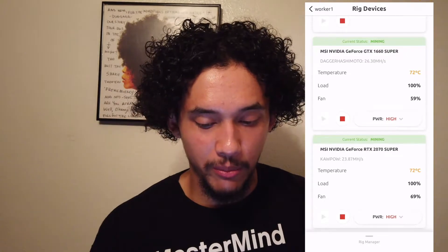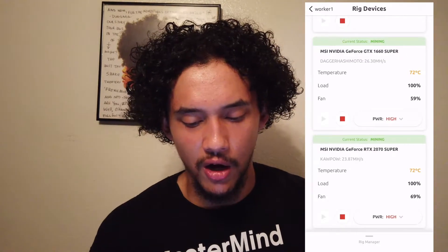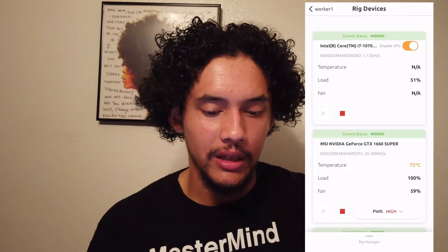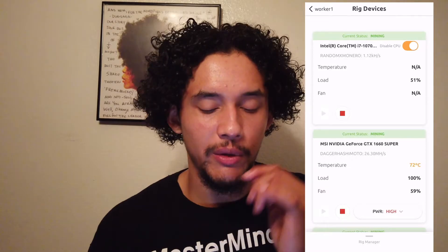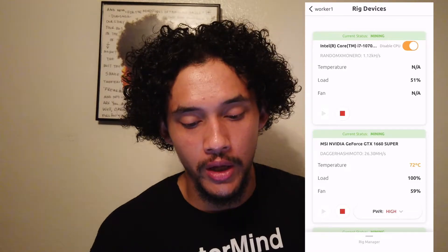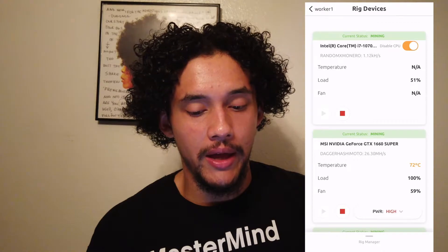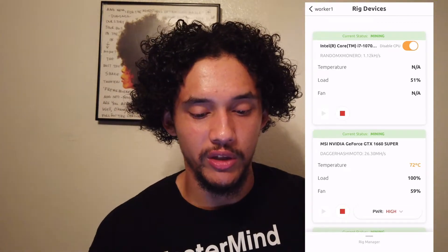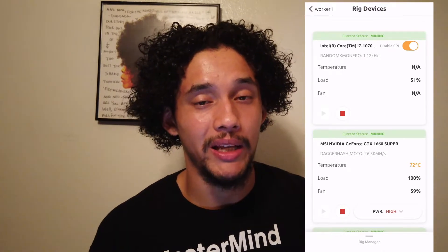As you can see, the temperatures on these are at a cautious level, meaning I should probably work on getting them cooler. You can see here the CPU mining only says 51%. In order to fix this I would have to log into the motherboard — it's an Asus motherboard — and mess with the CPU settings to hyperdrive that. I do want my CPU to last longer so every now and again I'll probably switch that off.